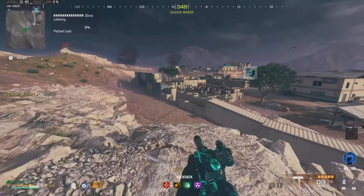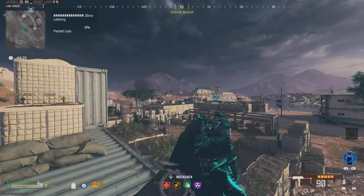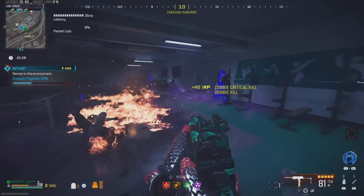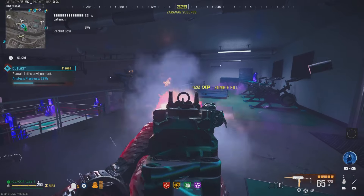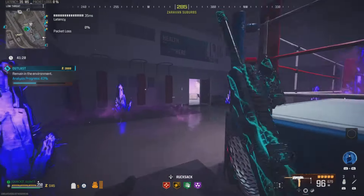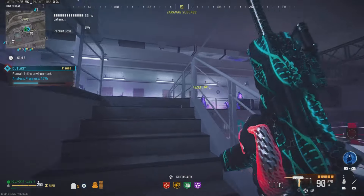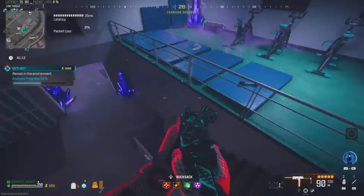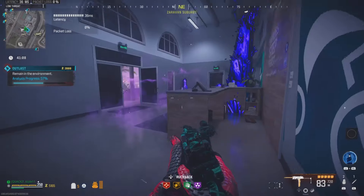I see an Outlast all the way up here, so let me go ahead and pick up this Outlast contract. Starting up this P&D contract here, one thing I want to mention is this gun actually has a ton of ammo. You can see in the ammo reserve it has about 720 shots, which is honestly pretty good and one of the best I've seen for SMGs. Running around to get to this contract, it has pretty good mobility, which I also noticed when using this gun in multiplayer.